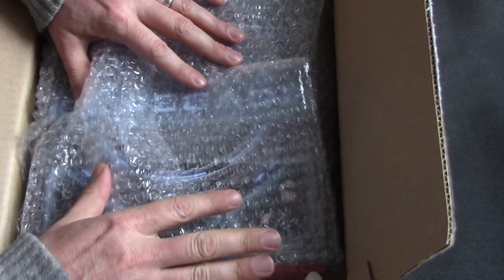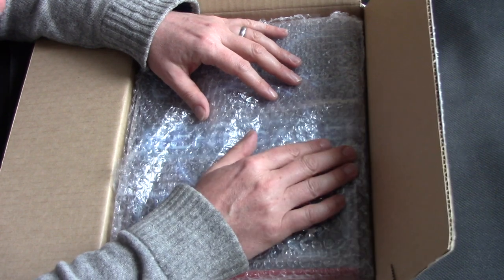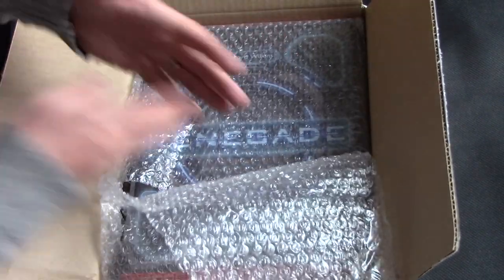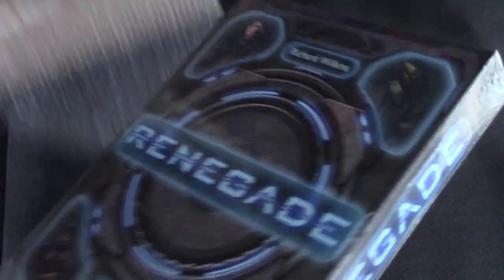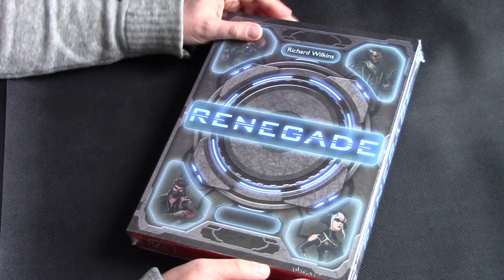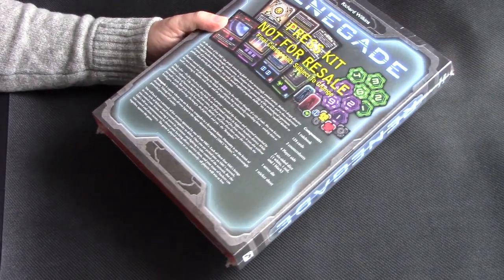First off, this is a review copy. VenturePoint Games, who are publishing, have traditionally produced in-house print-on-demand, but this is going to go to Kickstarter and be produced professionally in a factory. So this is not going to look like this — you're not going to have the same cover or the same pizza box. This is a press kit, and all the components are going to be completely different.